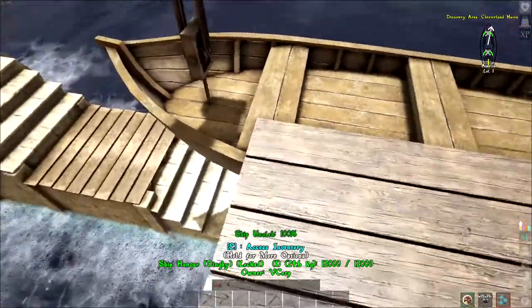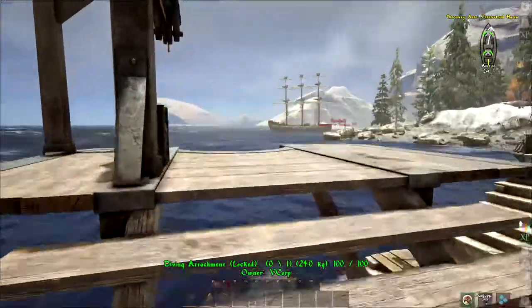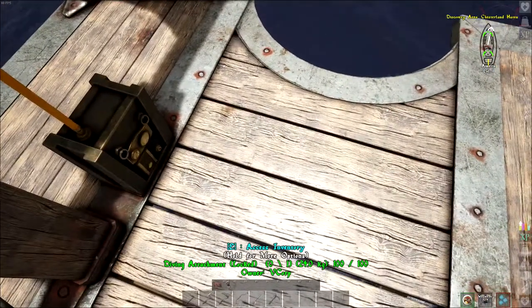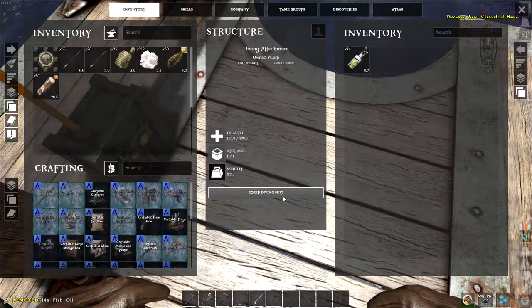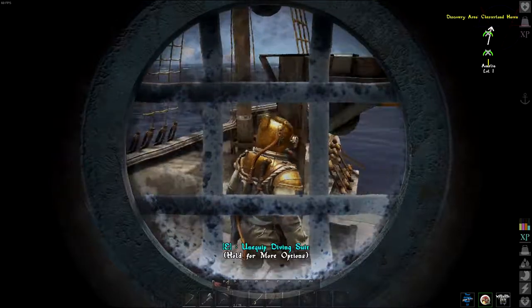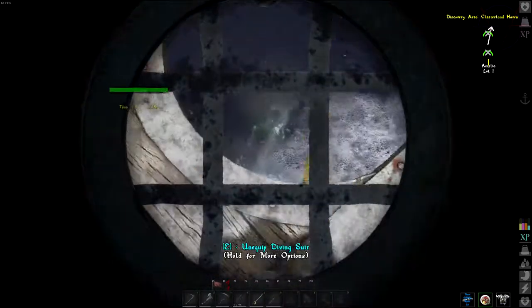I can't release the dinghy yet because it would hit the dock, so I'll release it later. This will require oil. Now I can equip the diving suit — just oil, so I didn't have to craft the diving suit separately.